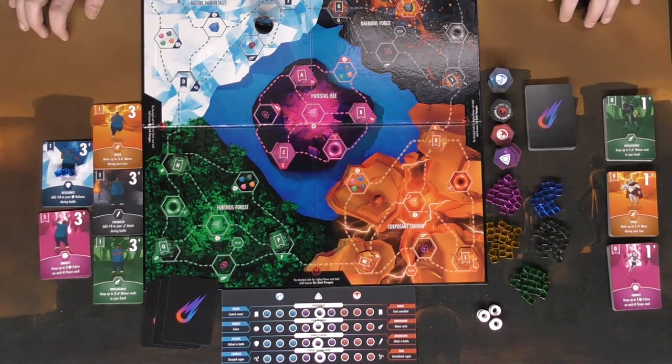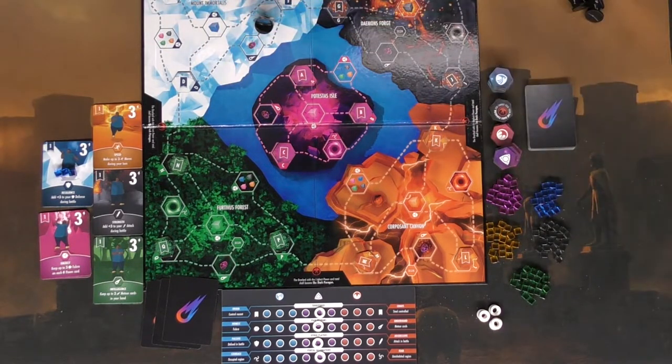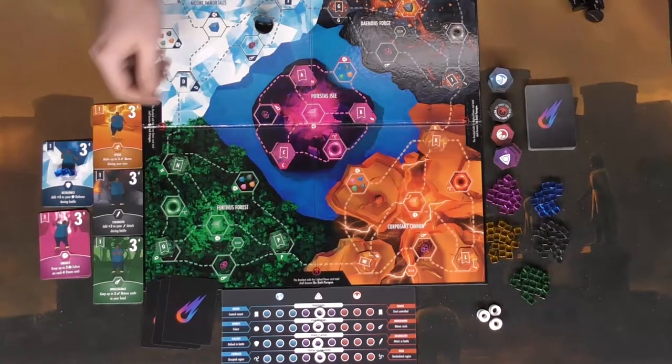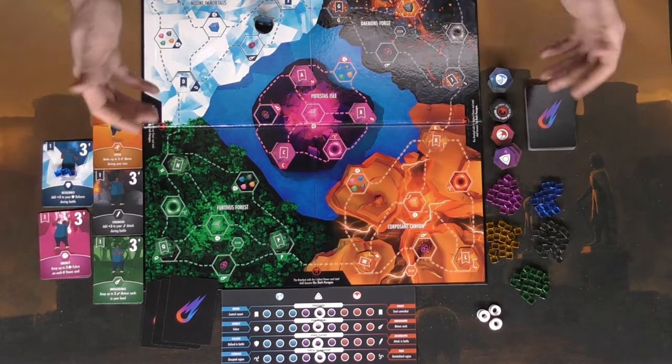And that's pretty much it. The rest of the components go with the remaining players and the game begins with the first player — the person who drew the blue token — moving around the board to play Planet Fulcrum.